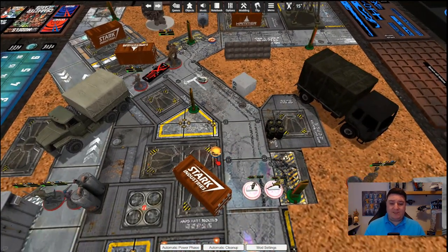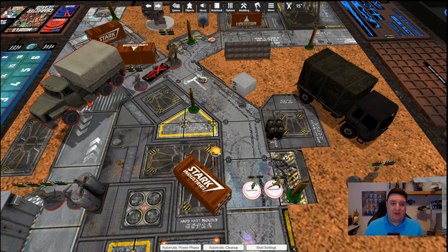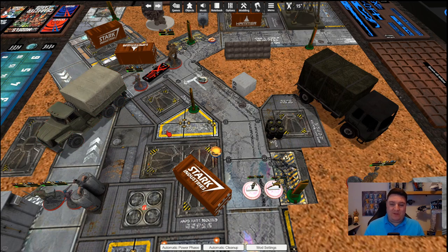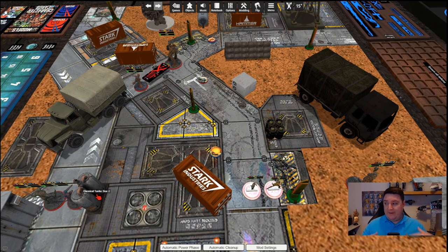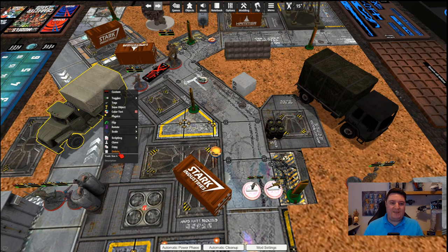In Marvel Crisis Protocol, most terrain is fully interactable, so you need to be able to remove pieces from the board. You could press L to unlock terrain and move it around, but there's a risk of accidentally unlocking the map itself. I find it easier to right-click instead. When you hover over any piece of terrain, it tells you the exact size — for example, 'truck, size four' — so you know whether a character can throw it and how much damage it'll do. Simply right-click and press delete to remove that terrain piece.